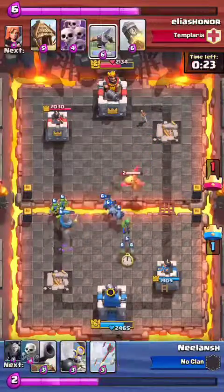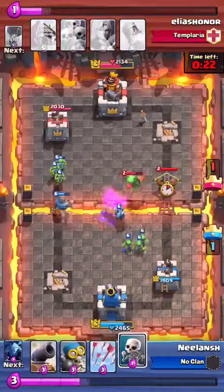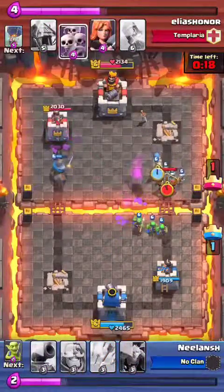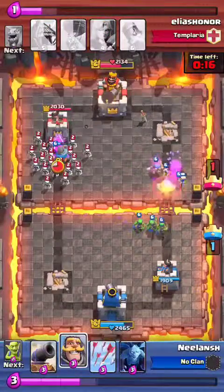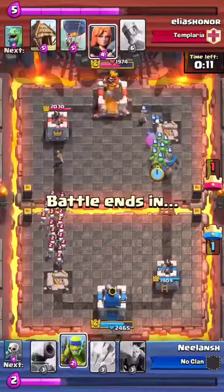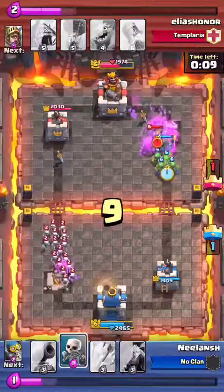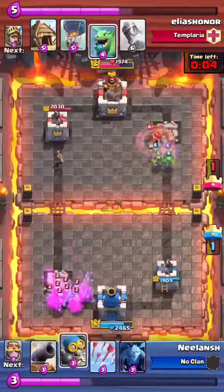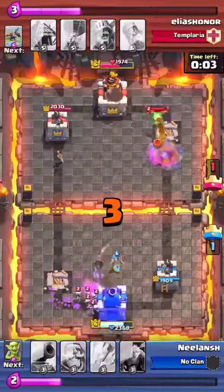As usual I drop my knight and goblins — I don't know why I dropped the knight, that wasn't actually necessary. He has an X-bow which isn't going to do anything to my light troops. I don't have a bomber so I'm worried about that skeleton army coming, so I drop my skeletons.